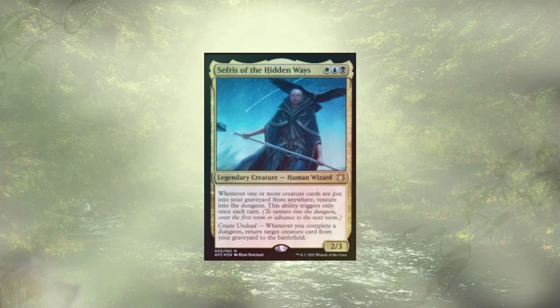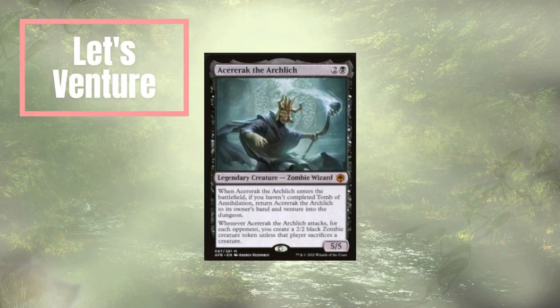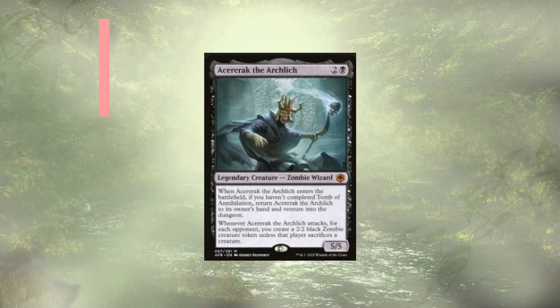First up, let's take a look at the cards that are going to allow us to venture into the dungeons, no binning of our creatures required. Acererak the Arch Lich — for three mana we have a 5/5. We're generally not running through the Tomb of Annihilation as a dungeon. They'll just bounce themselves back to our hand, and we get to venture into a dungeon when we do so — a repeatable three mana source of dungeon recursion.